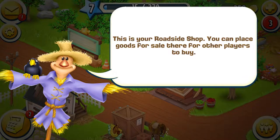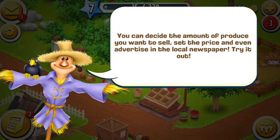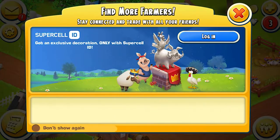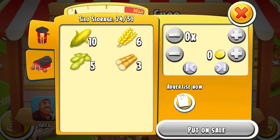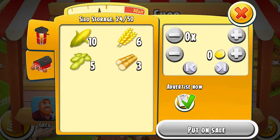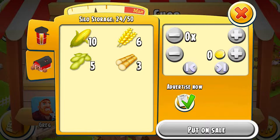So this is your roadside shop — you can place goods for sale for other players to buy. We can start selling stuff, like what we bought from Greg before. Let's check out the roadside shop. You create a new sale, choose the price. Let's sell five corn — one corn for seven at max price.